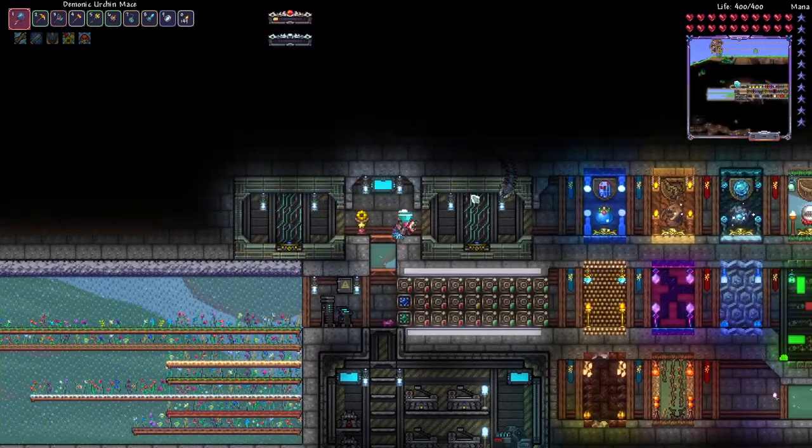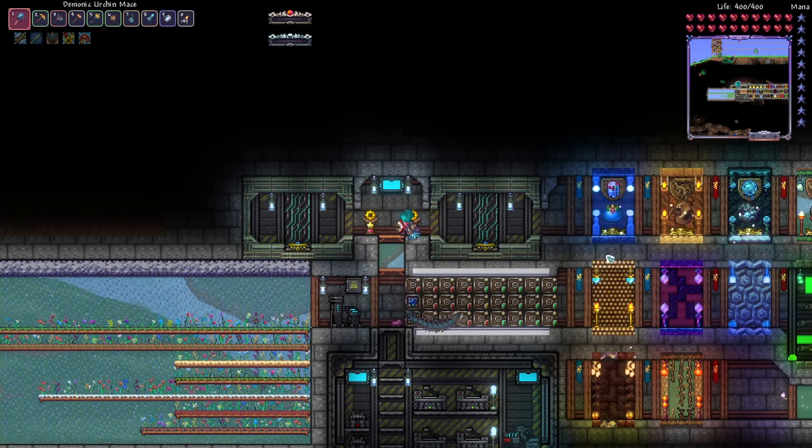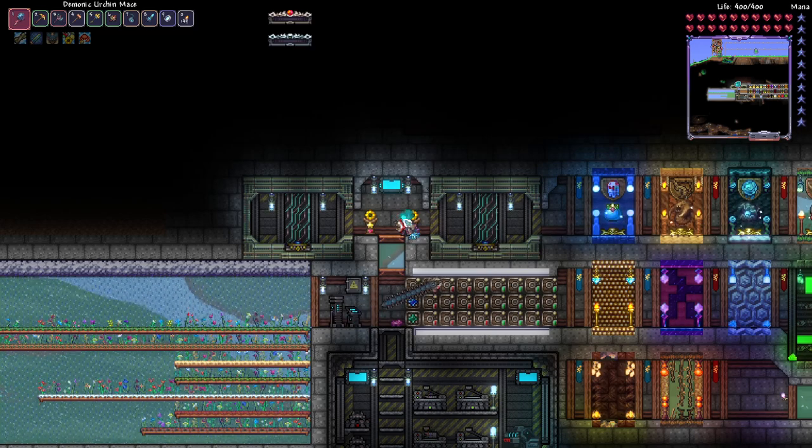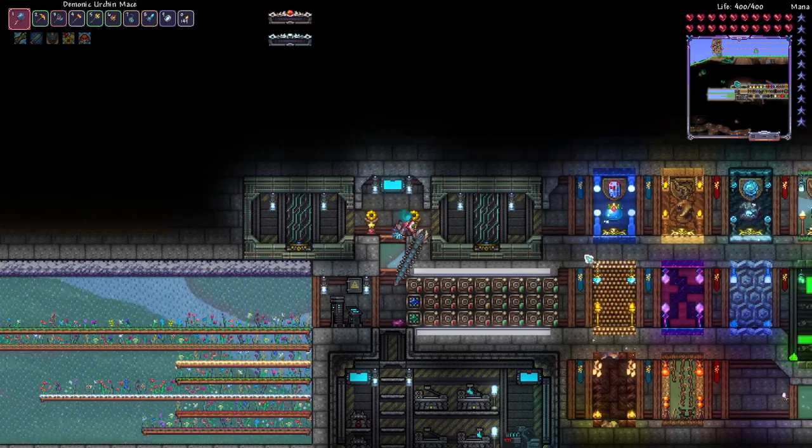Another thing you guys mentioned was that over here, you thought it might be a good addition to add something like an item frame for the lore items, and maybe a music box. It just depends on what I actually have room for. I could probably do that - it would definitely take a little bit of working around here, but I could probably find a way to squeeze those in. I've got them pretty well jam-packed together, so we'll see when we get there.